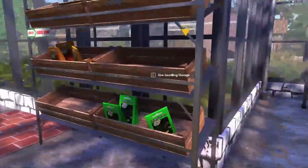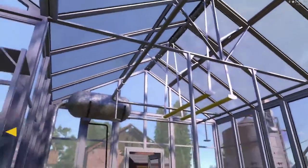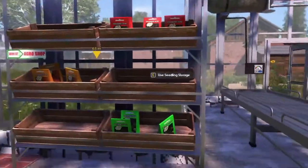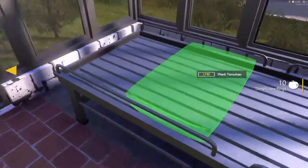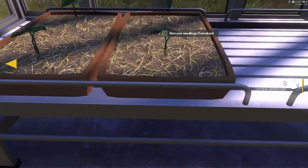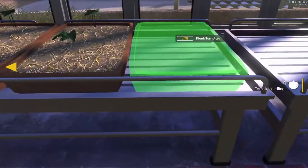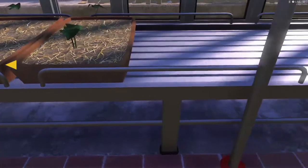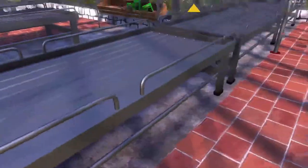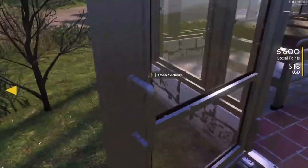The greenhouse is done — that was pretty quick. Placed all the metal and got new metal, so this is a brand new greenhouse. Oh, we got some pumpkin seeds here! So let's go ahead and plant the pumpkin seeds — we got 10 of them. Okay, that's all the pumpkin seeds. We definitely need that running.